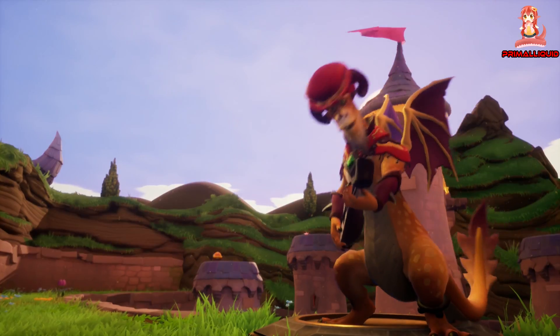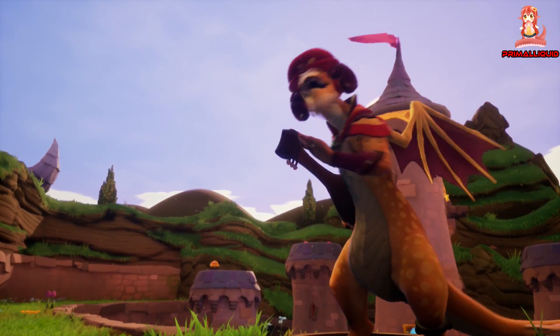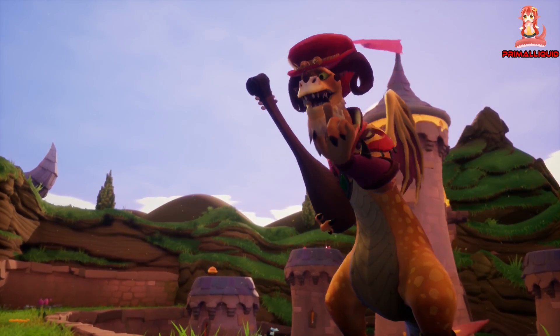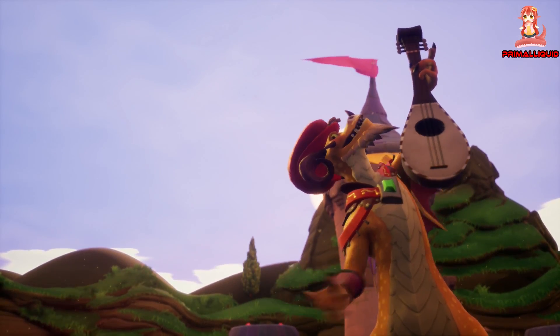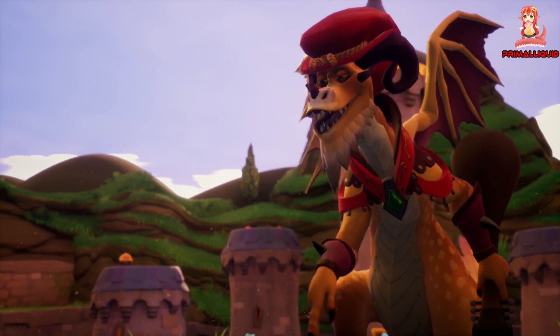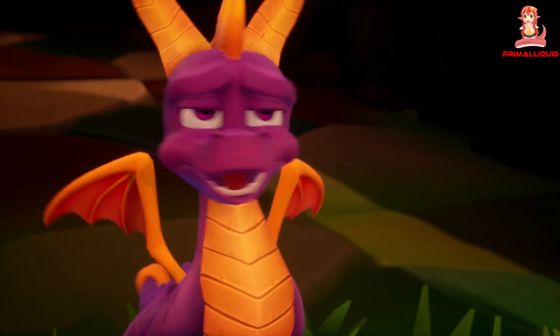Hey, Spyro, press the jump button twice to glide. And don't be afraid. Afraid? Of what? Falling from high mountain peaks? Plummeting into prehistoric glaciers? Oh, that.